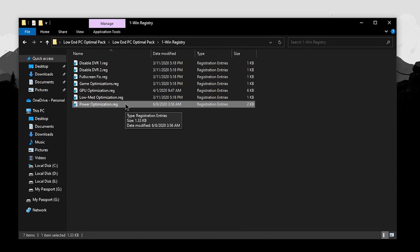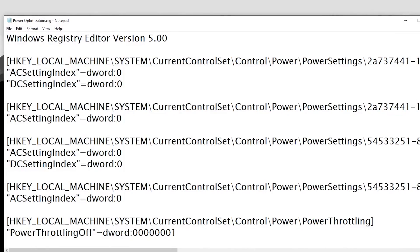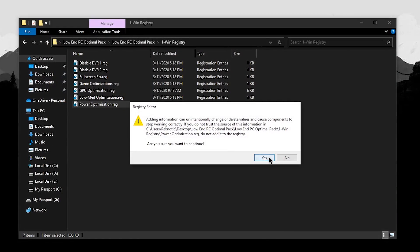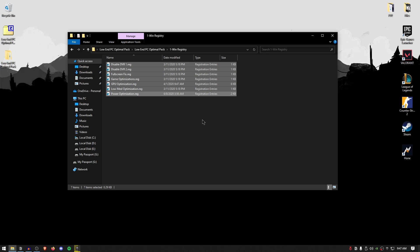For the power optimizations, it's going to change some of the AC and DC indices inside the power plan — if you right-click and click edit, you can see the details. Simply double-click, hit yes, and hit OK. None of these registry files will cause any issues. However, if you are still cautious and want to avoid any potential issues, you can always create a system restore point before applying any of these registry files.